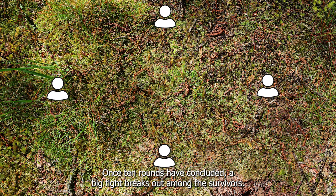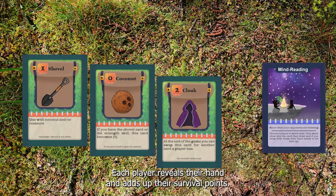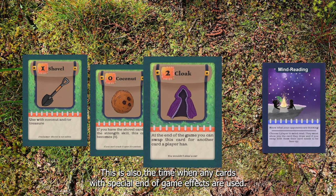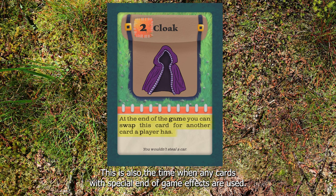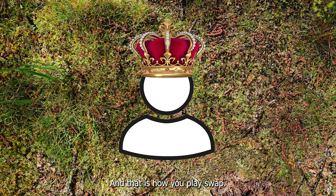Once 10 rounds have concluded, a big fight breaks out among the survivors. Each player reveals their hand and adds up their survival points. This is also the time when any cards with special end-of-game effects are used. The person with the most survival points will be victorious. And that is how you play Swap.